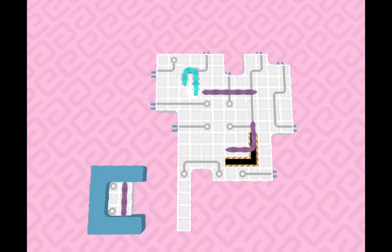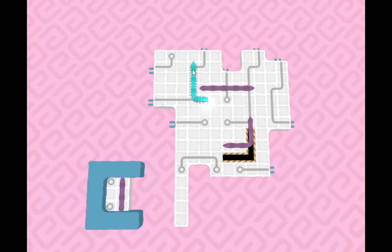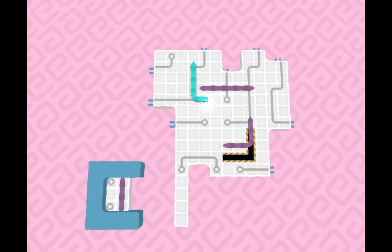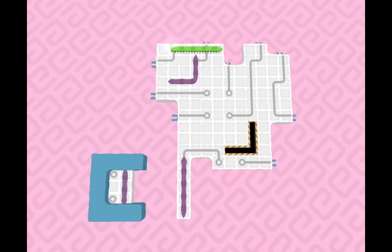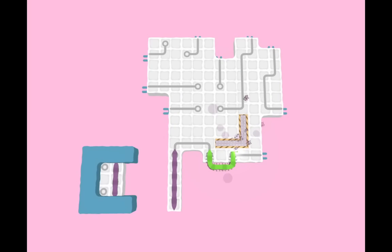One thing I'm interested in is if you had this sort of connection, cause this is already overlapped by something — what would happen? I have no idea right now, but maybe that's something that'll get explored. I've achieved full understanding after taking a break from the game and just looking at this level again.